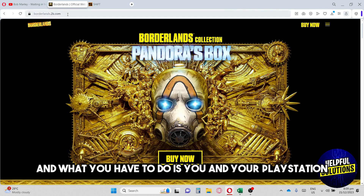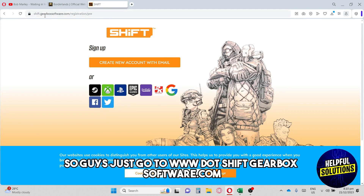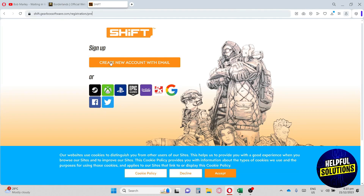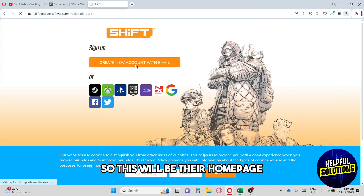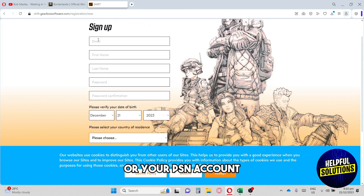What you have to do is you and your PlayStation friend both need to create a Shift ID. You can create a Shift ID over at the Gearbox Software website — just go to www.shiftgearboxsoftware.com.